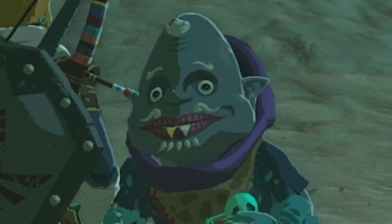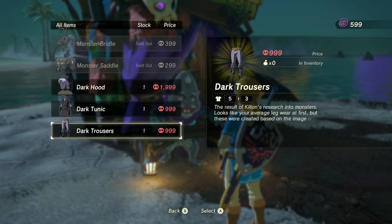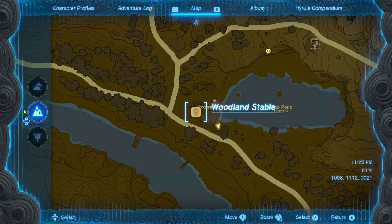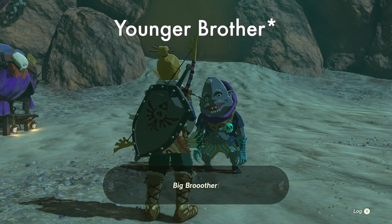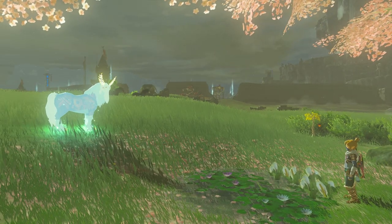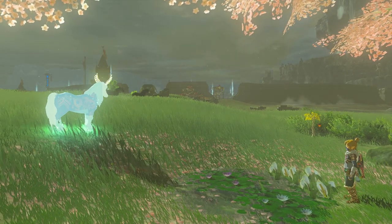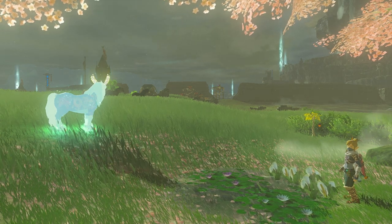Everything starts with Kilton. You may remember him from selling awesome armor like the Dark Link armor in Breath of the Wild. You get a side quest from him at the Woodland Stables and Pike Pond, which is northeast of Lookout Landing. As you talk with Kilton, you find out that his brother Colton is obsessed with becoming a Satori, a super cool horse-type creature originally introduced in Breath of the Wild as a nod to Satoru Iwata, former CEO of Nintendo who passed away in 2015.